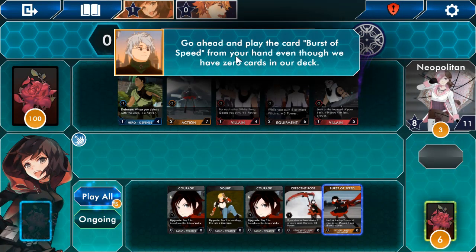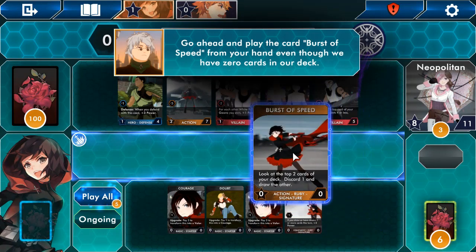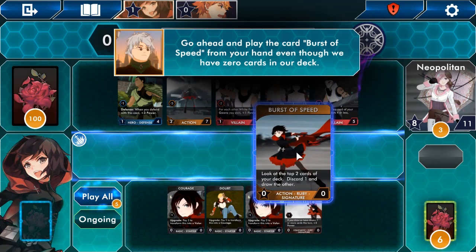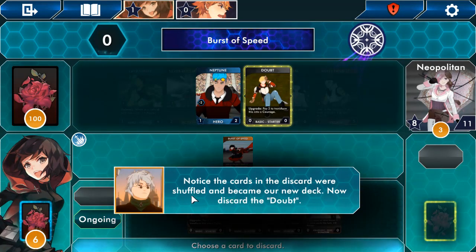Go ahead and play the card Burst of Speed from your hand. What does it do? 'Look at the top two cards, discard one and draw the other.' Notice the cards in the discard were shuffled and became our new deck. Now discard the Doubts. So when you run out of cards, the cards in the discard become your deck?